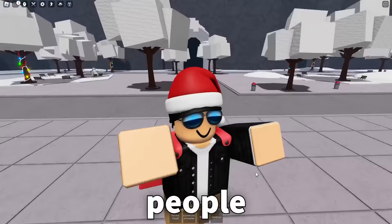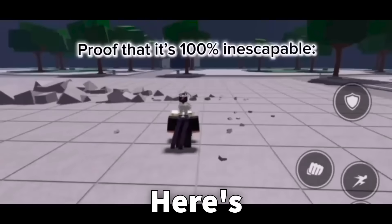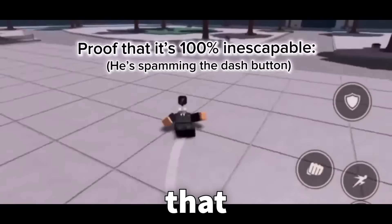To the group of people in my comments section who like to say that all my combos are escapable — here's a clip from Tengen's video that'll prove that wrong. As you can see, he's literally spamming dash right now and he cannot get out of this combo. It is that overpowered. He just keeps going and the combo finishes just like that — he was not able to escape.